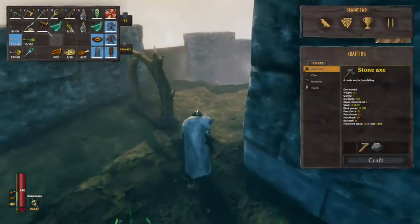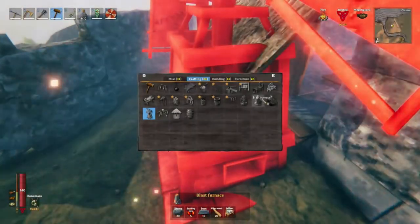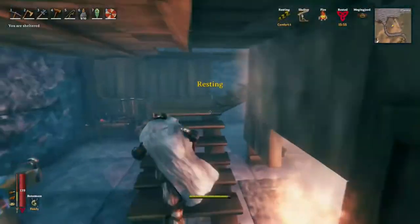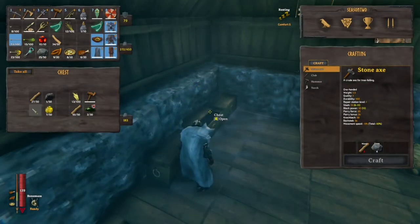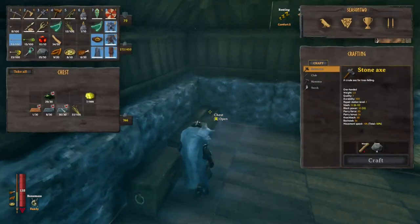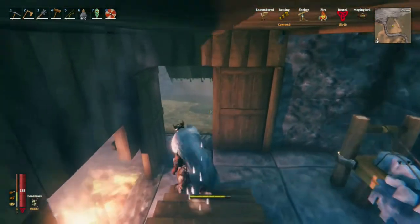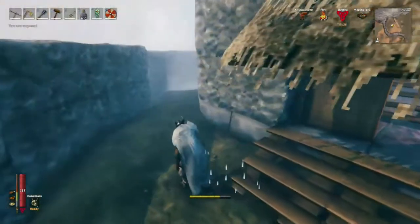We got that planted. Let's go make ourselves the blast furnace because I should have everything I need - except the stone probably. Yeah let me check if I have the stone. Oh no, we have it, lovely. We need just the iron. Let's get our blast furnace going. I don't have a kiln with me which might be a problem because I imagine it still needs coal.